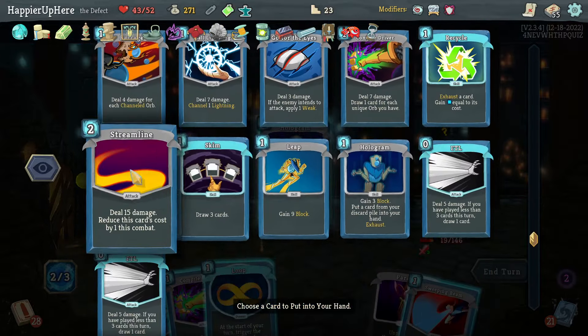Got Centennial Puzzle: first time you lose HP in combat, draw three cards. Also a Dexterity Potion and offered Cold Snap, Charge Battery, or Cool Headed. I have two Cold Snaps, two Cool Headeds, and two Charge Batteries — I'll take the upgraded Cool Headed since it draws more cards.